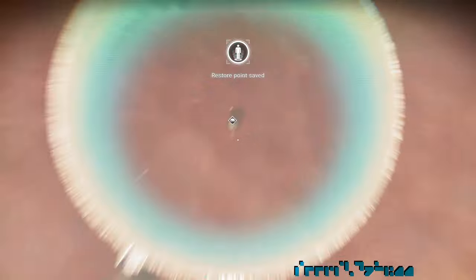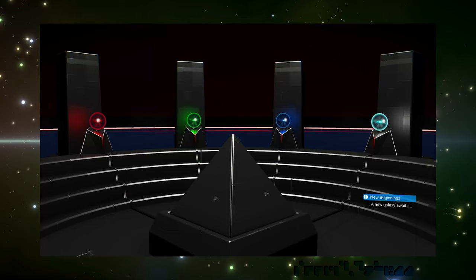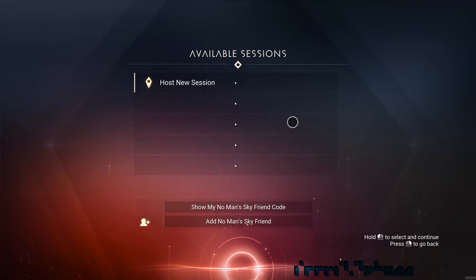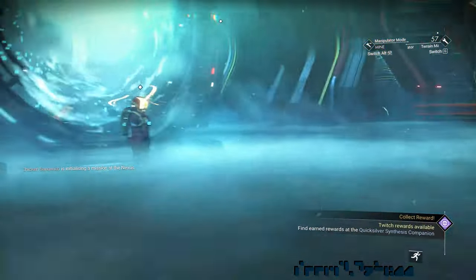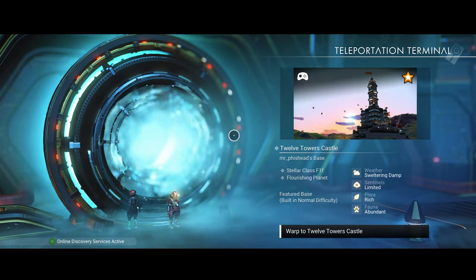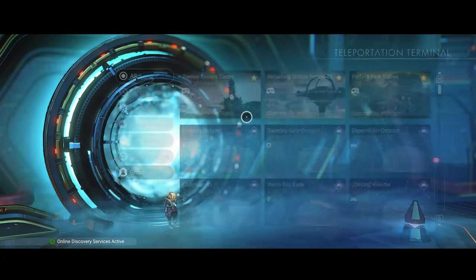Now let's talk about the other methods. One of them is a tiny spoiler, so skip ahead if you wish. The first method is to complete the New Beginnings storyline — at the end, you will come to a place where you can choose one of four galaxies, and whichever one you choose, you will not suffer any damage. The second method is by joining a friend's game who already has a base in another galaxy; once you've joined, fly to a planet and place a base computer. Lastly, the easiest by far is to summon the Space Anomaly, go to the teleporter, and warp to one of the community highlight bases — sometimes they are not in Euclid. Warp, fly to space, and open the galaxy map to see where you are, then fly to some planet and place a base computer. This method is great, but sometimes all the bases are from Euclid, and Hello Games only changes them very rarely.